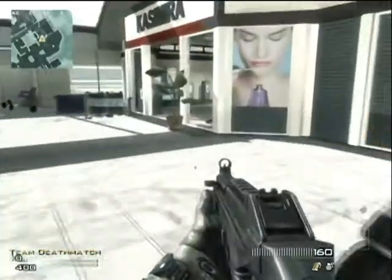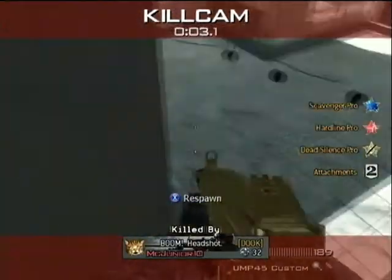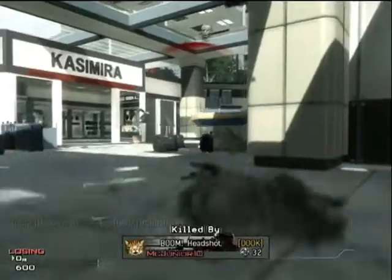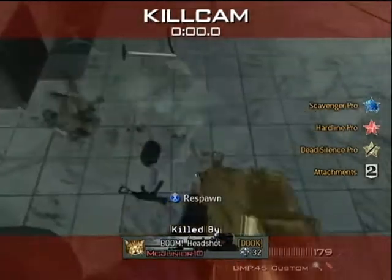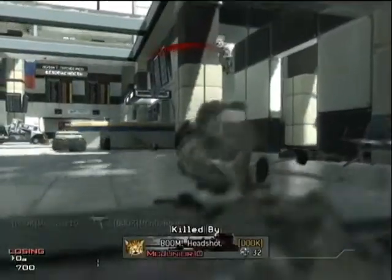Here's what happens: as he comes from the other direction, he can be up there and get you. And if you come out of the airplane, he can hide up in that corner.